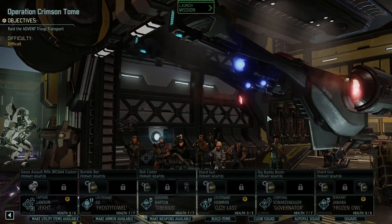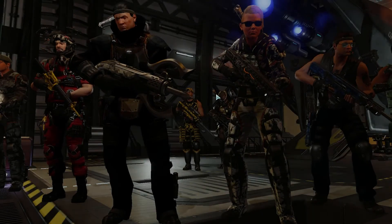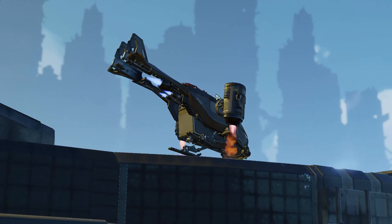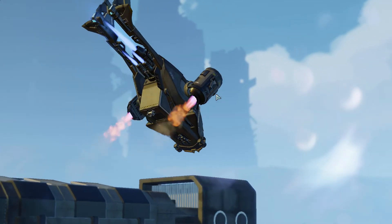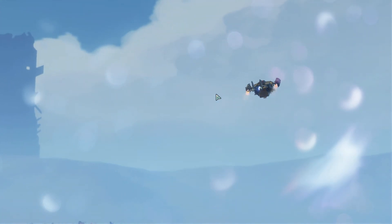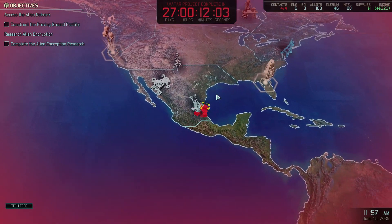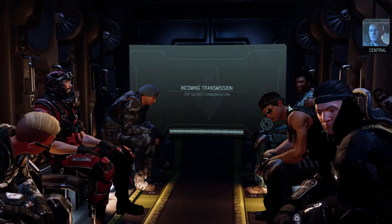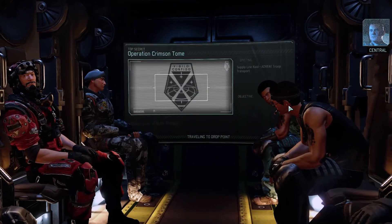The long shot mark 2 has improved scope, so our sniper is going to have wonderful aim. I'm really glad we got this troop transport raid — we need the resources so badly. We're making the rush through to the Proving Ground to get that Skulljack to make sure we don't lose the campaign. What worries me is building the Proving Ground is going to take like 24 days, so we're going to have to rush construction.